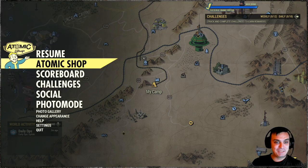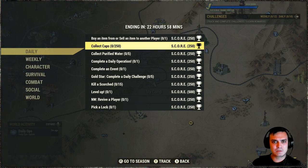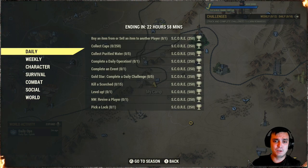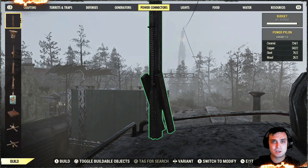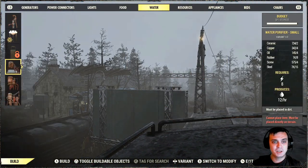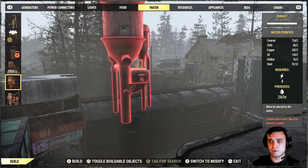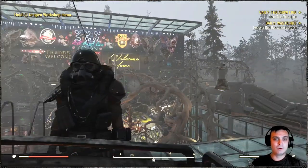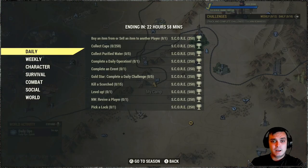Let's take a look at the challenges. We got: buy or sell an item from another player — simple. Collect caps — simple, we did these yesterday. Collect five purified water — if you don't know how to do that, you'll need to build your water purifiers at your camp or at workshops you capture. Navigate to your resource section under the water section and you can place them on the ground, or if there's a pond or lake, you can place them there. They generate up to two or five. You can also buy purified water from a player vendor — that should work too, since you essentially obtained it.